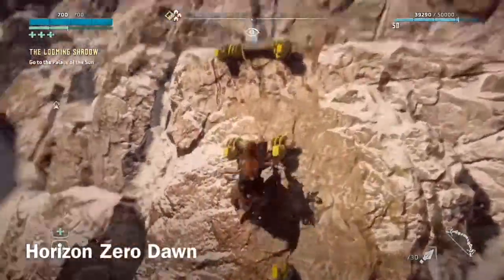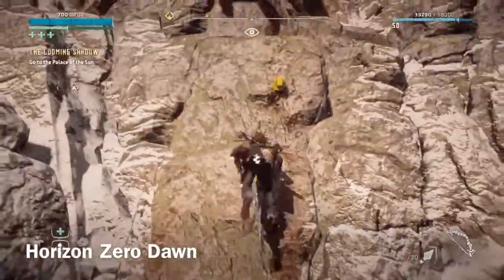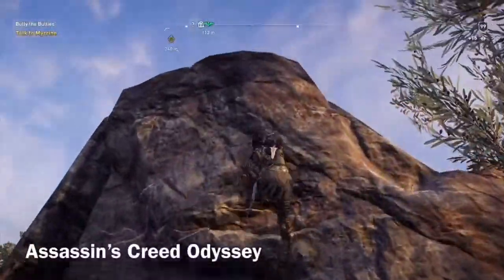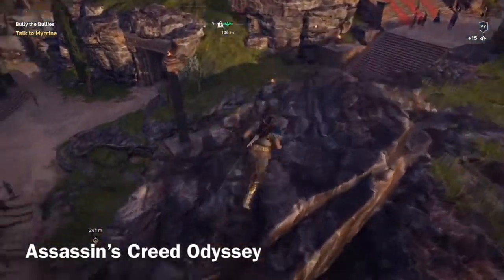One of the main mechanics we can find from the start of Horizon Zero Dawn and Assassin's Creed Odyssey is this wall climb mechanic. It is used to reach objectives that are in high places, while it can also be used to put the player at strategic points when attacking enemies, obviously giving verticality to the player.